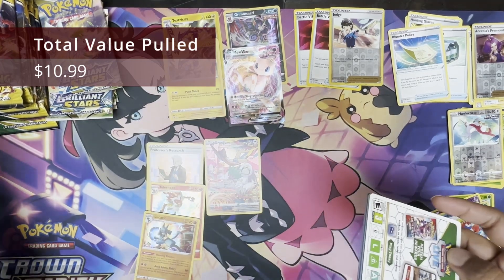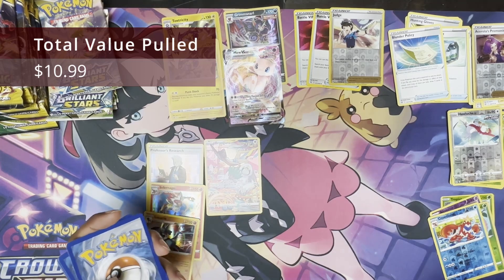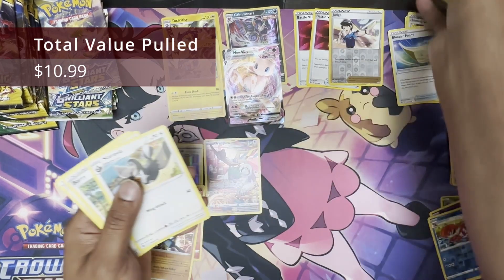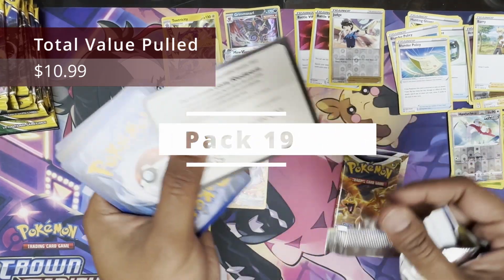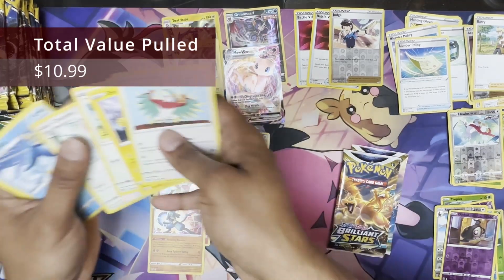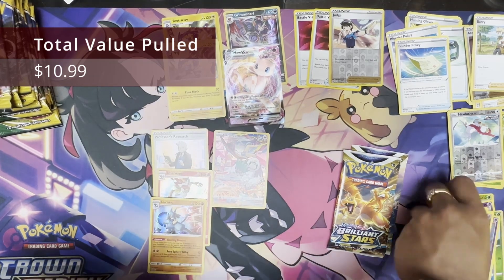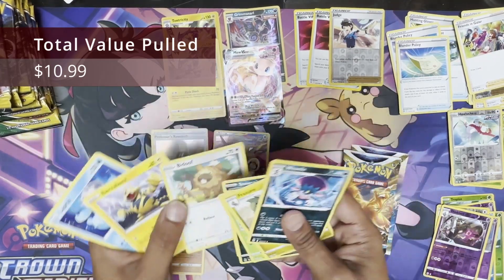Good job. Keep your ripped V-star marker. White and green, no Trainer Gallery. Barry, Plenty of Palsy. There's a code for you guys. Black and green either — no Trainer Gallery. These are Costco packs, you won't get anything good. Just a reverse Dustox. At least you got a reverse Dustox. Froslass V-Vile — I'm going to count that as a hit.